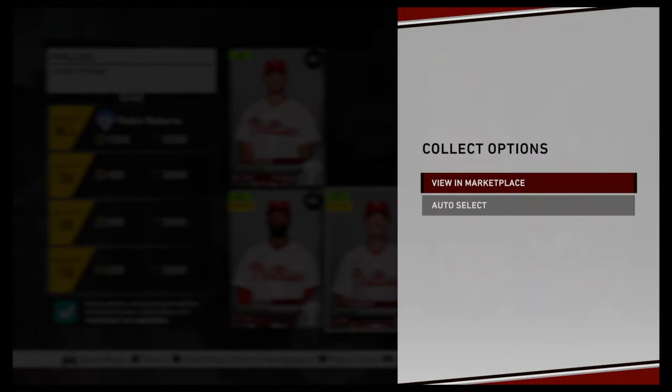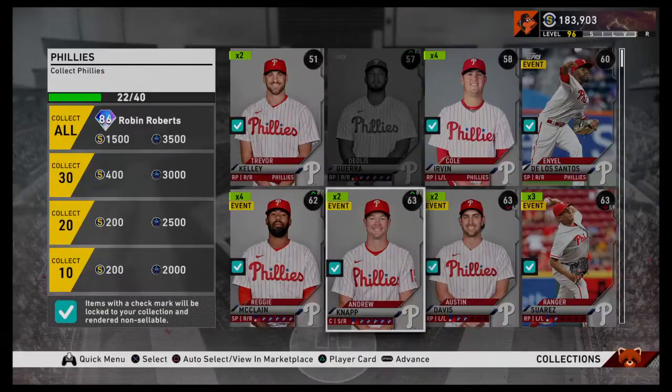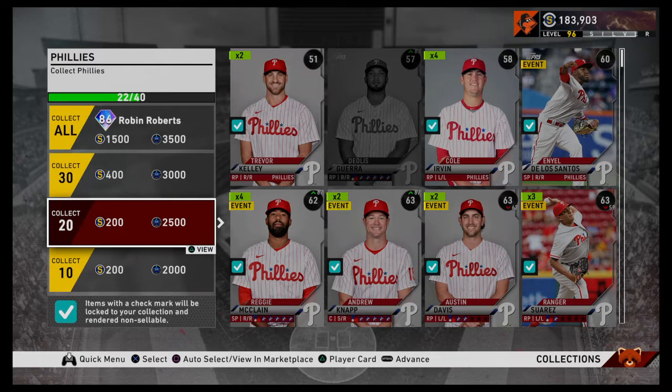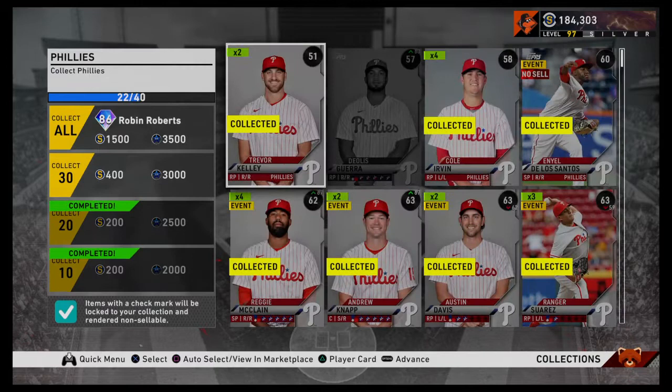In addition to these collections, you'll see on the left side here — you collect so many cards, you get some nice rewards. Right now we could get 22 cards, so we would get these first two. It's not a lot of stubs — 400 stubs so far — you'll make a little bit back on your stubbage. But you're looking more for the XP. That will probably bump me up about three of the silver letters.